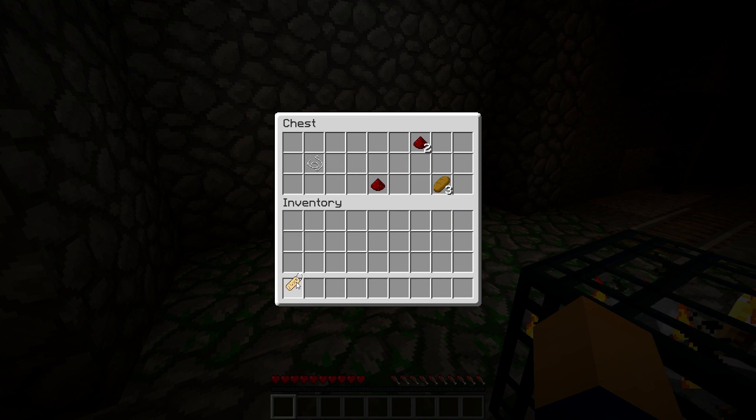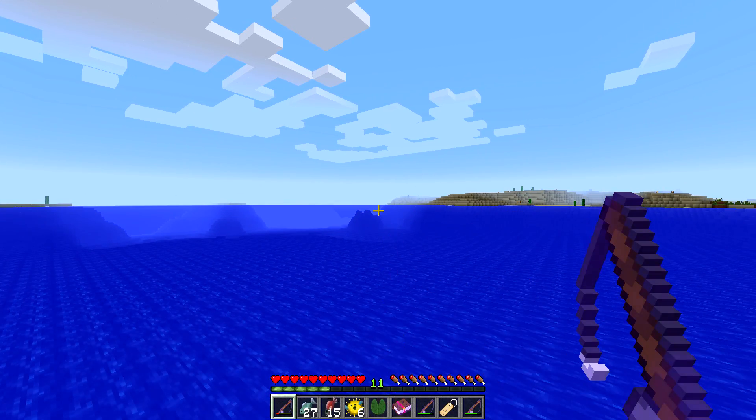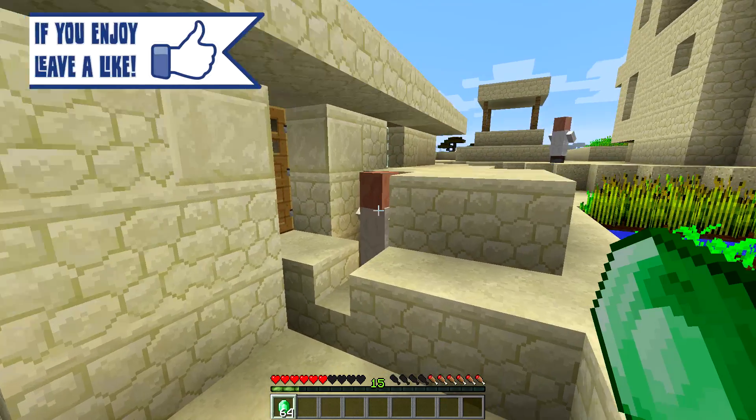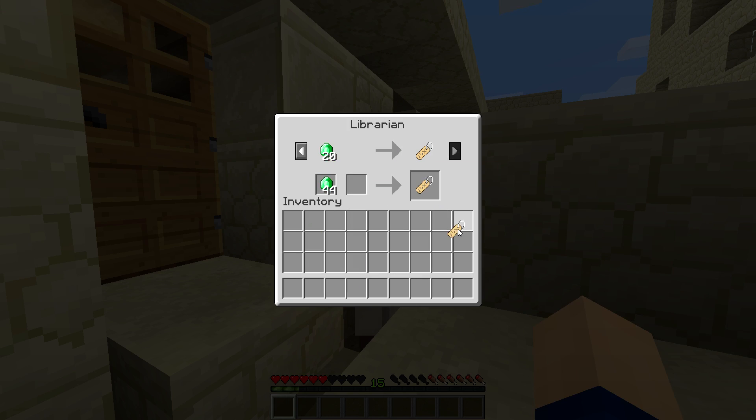Dungeon chests may contain nametags in stacks of 1. Nametags can also be caught from fishing as part of the treasure category. Librarian villagers — those are the ones in the all-white coat — will trade nametags for 20 to 22 emeralds apiece after you unlock their tier 6 trade.